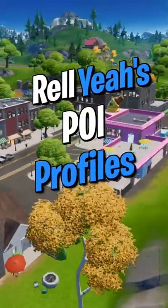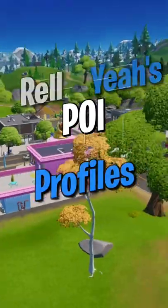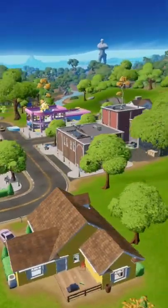Welcome to Relyaz POI Profiles. For episode 6 we're moving to Kony Crossroads. Kony Crossroads is a more central POI with 9 buildings, and there's a good chance multiple teams are going to drop here.